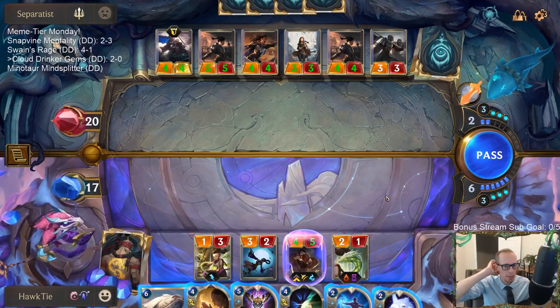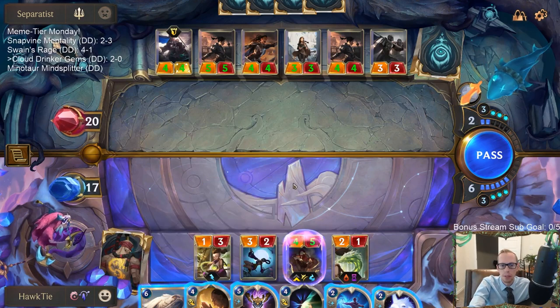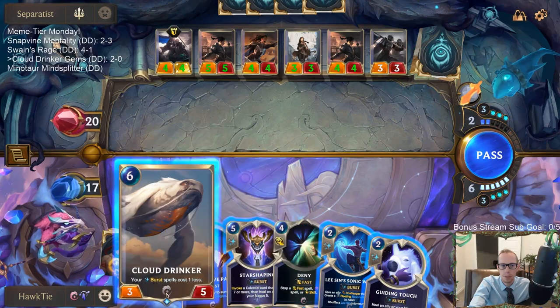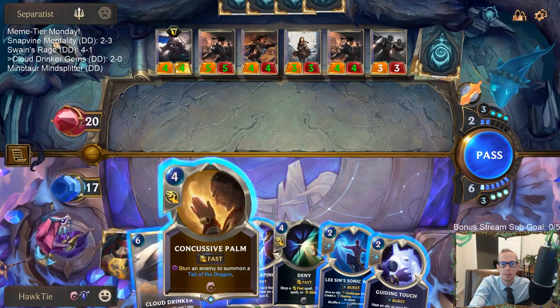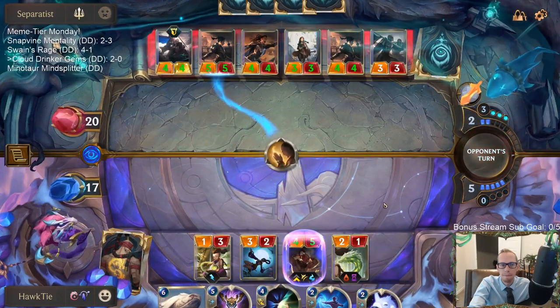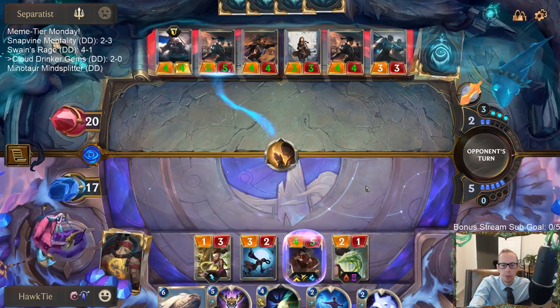I don't know if I need Concussive Palm yet. If I do Concussive Palm, yeah, we'd be looking pretty good. I just want to play Cloud Drinker — I guess next turn. Now this allows me to have another barrier for Lee Sin when Lee Sin's blocking.